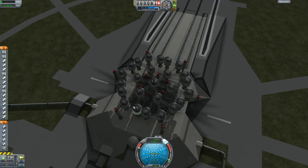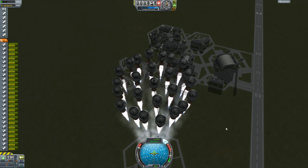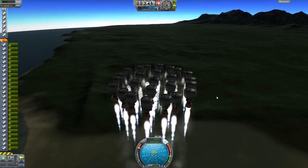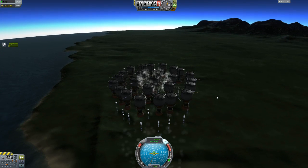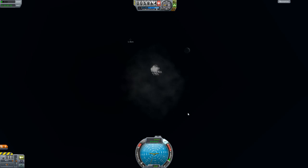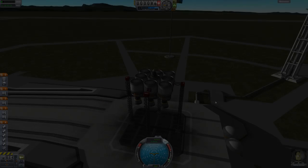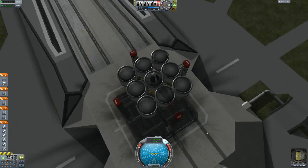Let's see what sort of thrust we can get out of this many mainsails. Yeah! Look at that! Goodbye, ground! Suck it, gravity! Alright, I'm gonna throttle down once we get... Whoa, look at that re-entry effect in reverse. Throttle way down to here. And boom! Not exactly what I was going for, but that was some crazy, crazy acceleration there. So let's try something a little different — let's try to get as much acceleration as we can out of this little guy.